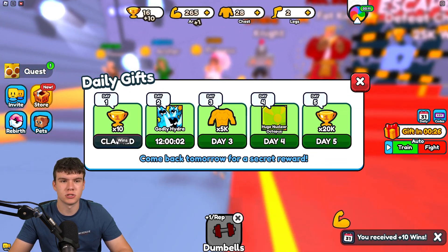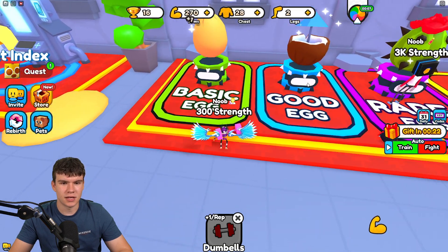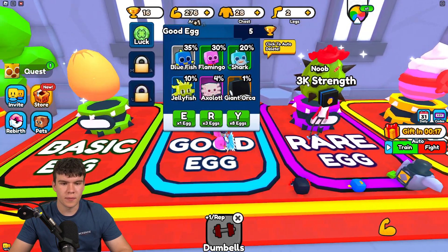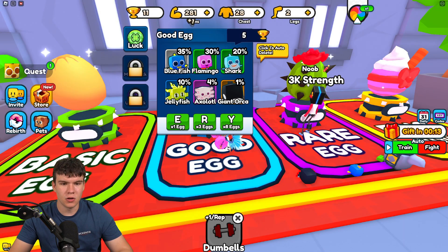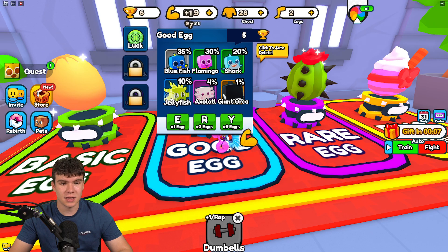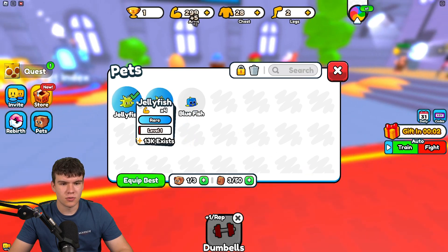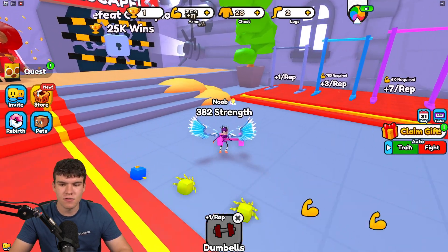Since the game just arrived there's not too much yet, but let's test some stuff. We've got a basic egg we can open — we got a Blue Fish, common. Let's open three more: we got a Jellyfish, rare — 10% chance — and another Jellyfish. That's quite good, giving us a 4x boost and 2x boost.